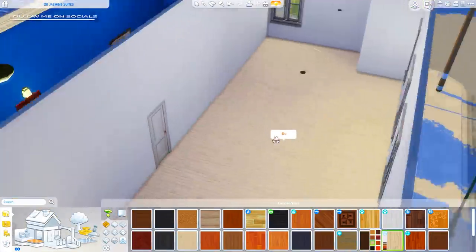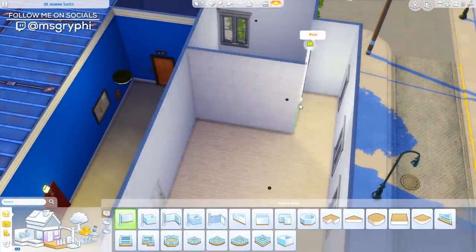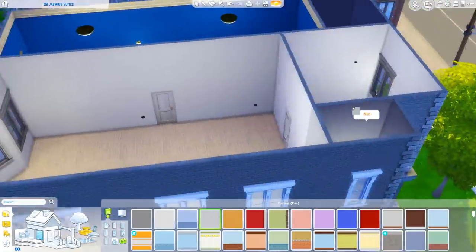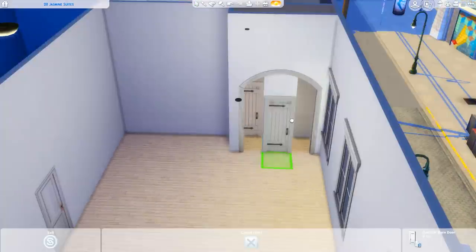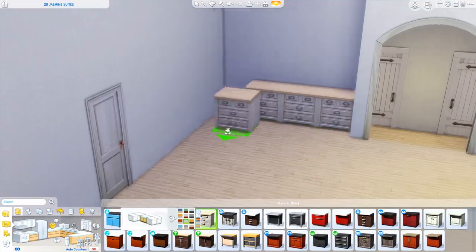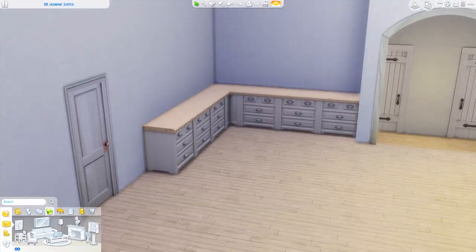Hey guys, it is Tanya and welcome back to the channel and welcome to another speed build or apartment renovation. Today I am renovating 2B Jasmine Suites, which is an apartment in the Spice District of San Myshuno. I did go ahead and make this a one bedroom apartment and I tried to decorate it in the theme or style of country chic and more of a modern take on that.